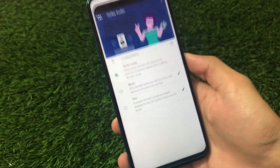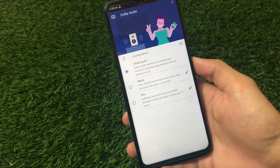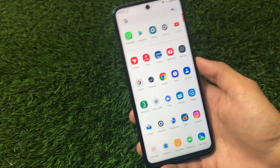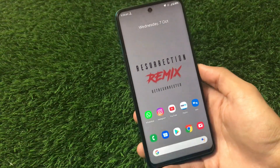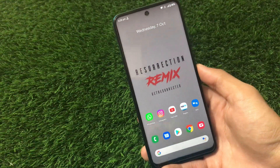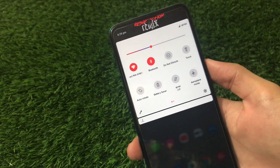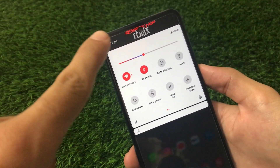We also have Dolby Audio available pre-installed, so you can use Dolby Audio without installing it manually. It's working perfectly fine and is pre-installed. Also, it does not come with the Resurrection Remix boot animation — it has the Google boot animation, so almost every Pixel feature and Pixel-like look is available here.